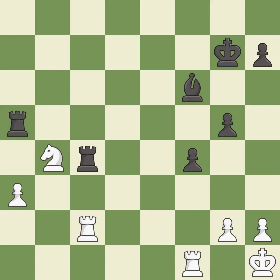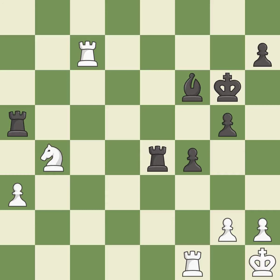This move puts the rook on a safer square — it is excellent. This is the strongest option — it is best. This steps away from the checking rook — it is best. This immobilizes the opponent's bishop by pinning it to the king — it is best.